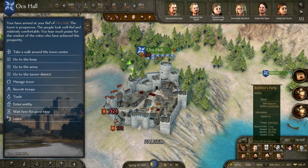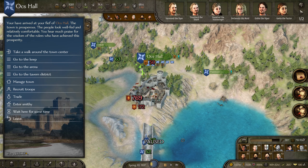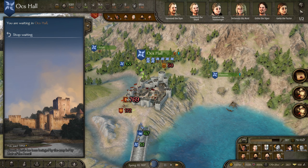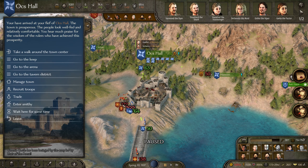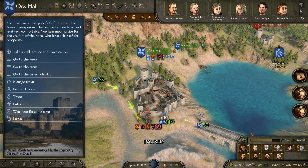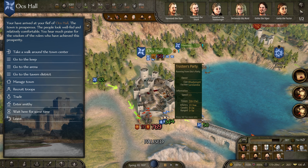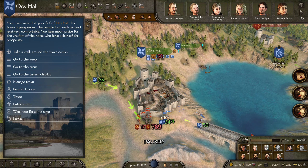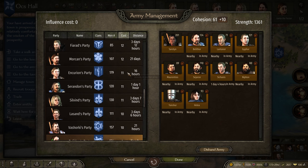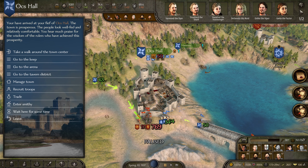In terms of food, we're good. I'm going to wait around for some time. Oh boy — Bellathor, Lantanor, what are you doing? You are engaging, I'm assuming, because you expect me to back you up? I wanted to do a town defense, guys. I don't know what to tell you.